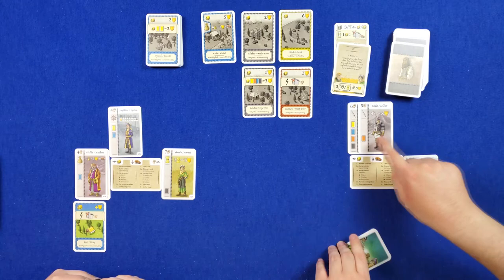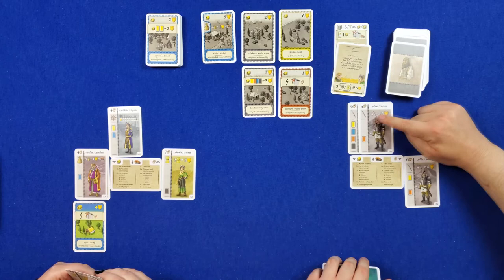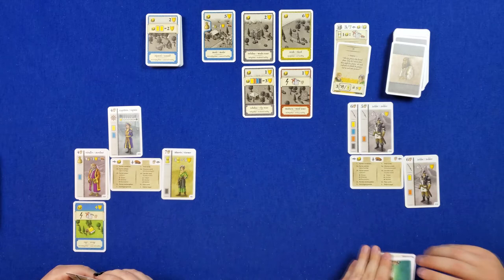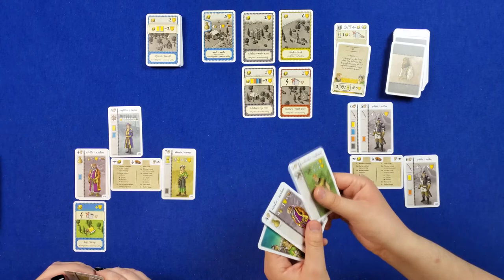This is a good time to mention: these cards have different collection symbols. Swords — if you get four of them, you get eight points at the end of the game. If you have these bags and get four of them, you get one point per citizen in your area. The captain over here is worth lots if you collect lots of captains. That's also a consideration as we're drafting these cards.